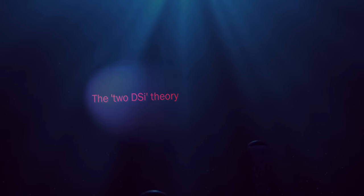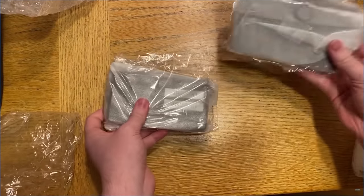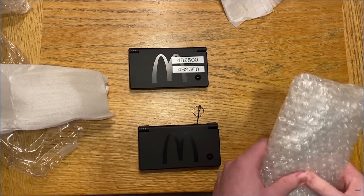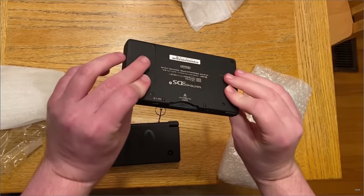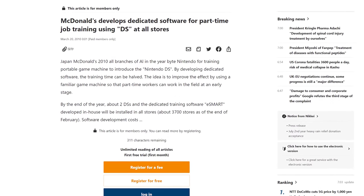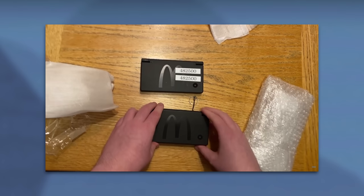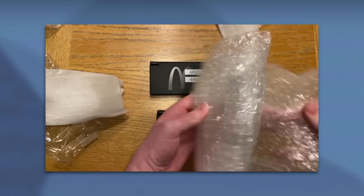One outstanding mystery from my original video is the fact that my auction showed up with not one, but two McDonald's branded DSi units. According to an article published by Japanese business newspaper Nikkei back in 2010, the plan was to send out about two DS's and the dedicated training software eSmart to every single store. It seems the shipment I received accounted for one store's entire supply — but which store was it? We'll get to that later.